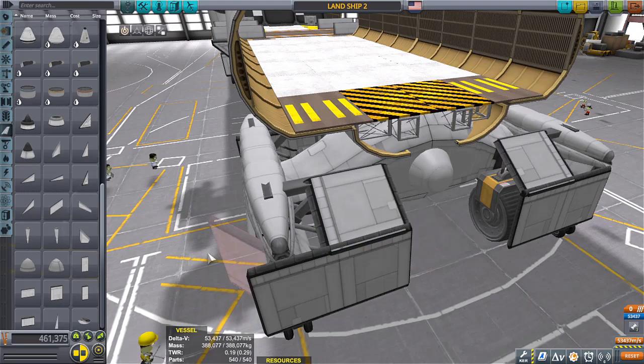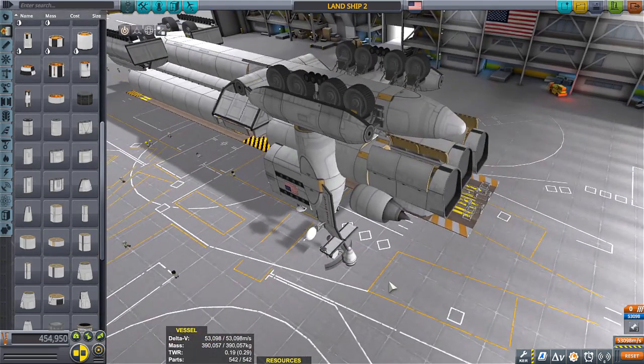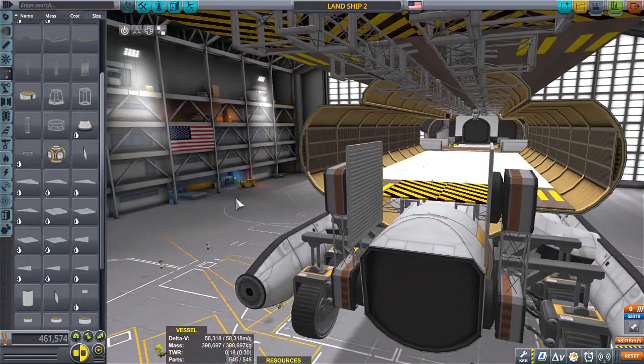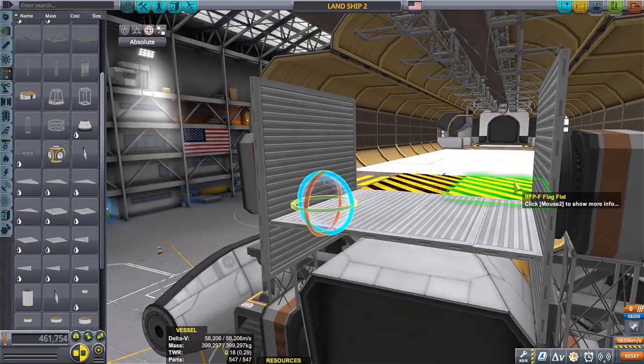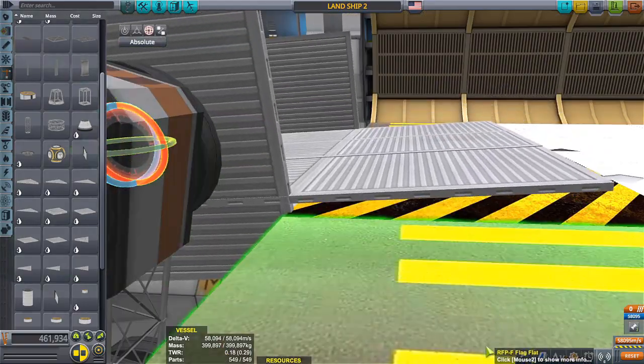I wanted to go ahead and try to work on the land ship, or land carrier, a little bit more. I finally put an elevator-like thing in the front — it works really well and it looks good. It's got a little bit of something in the way, which you'll find out later in the video, but I can take care of that next time I come back to this craft.